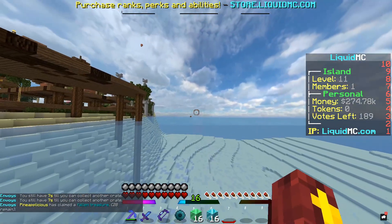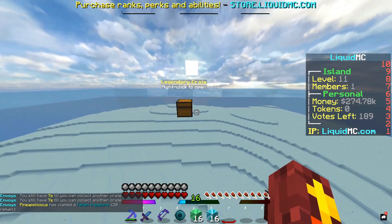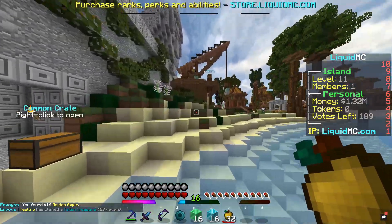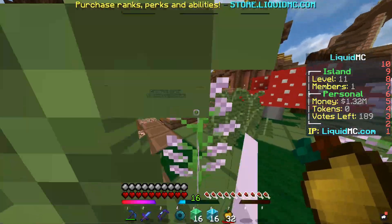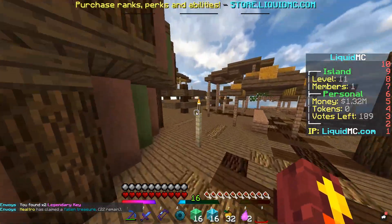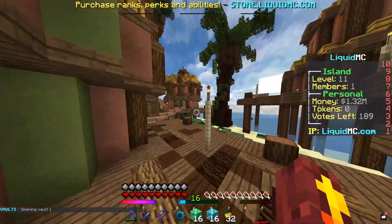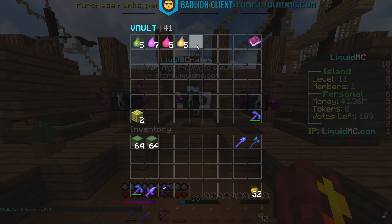We're just gonna go for the ones down here - common crate, I just got some emeralds. I only see common crates so far. Oh there we go - legendary crate! I think this might be the best crate, let's see what happens. A million dollars - we just got a million! Let's grab this. It looks like I can't go uphill because there are barriers. Another rare crate over there - let's open that. Guys, I just got two legit legendary crates, that's actually insane.